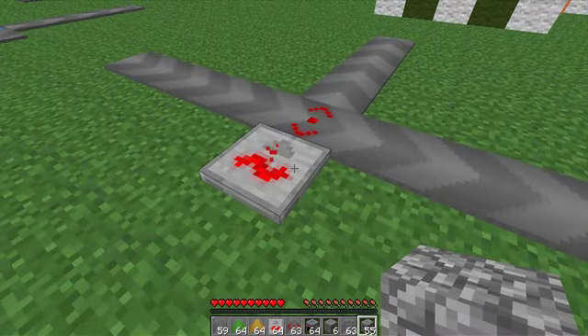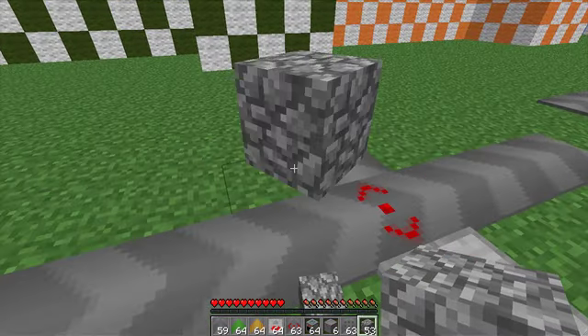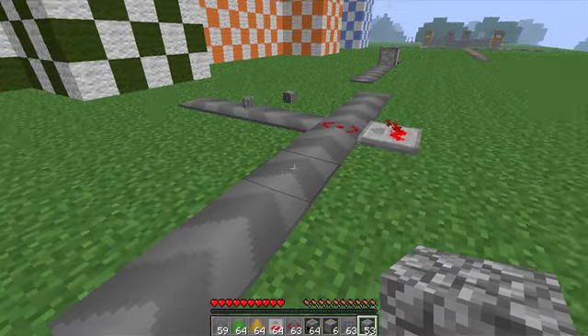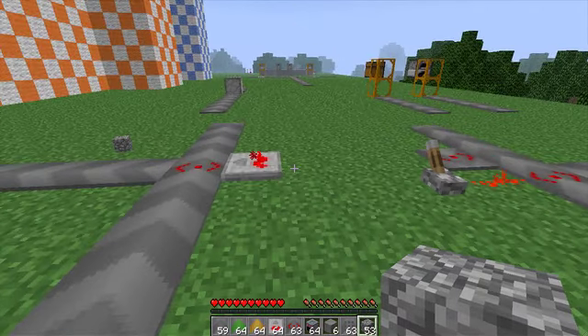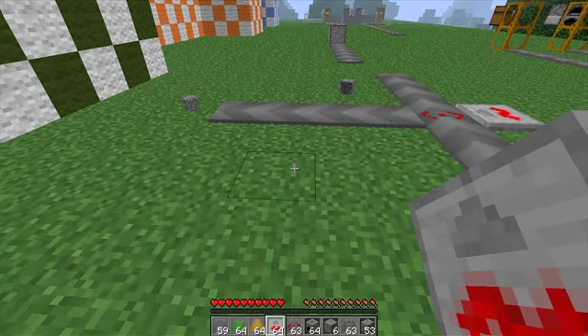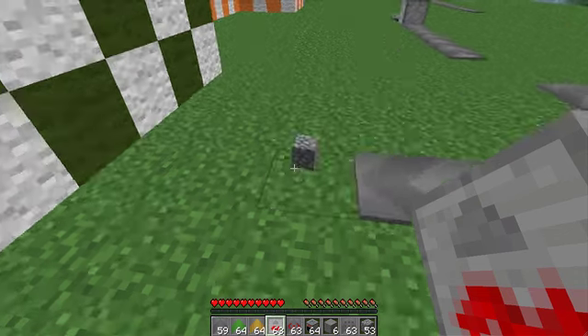This next block is just a redstone source. It's the same thing as what we just saw — when I put a block down, redstone will take it to the left. This is just a redstone source so you don't have to use a torch or something. And obviously, whatever direction that little arrow is facing is the direction the redstone signal is heading towards.